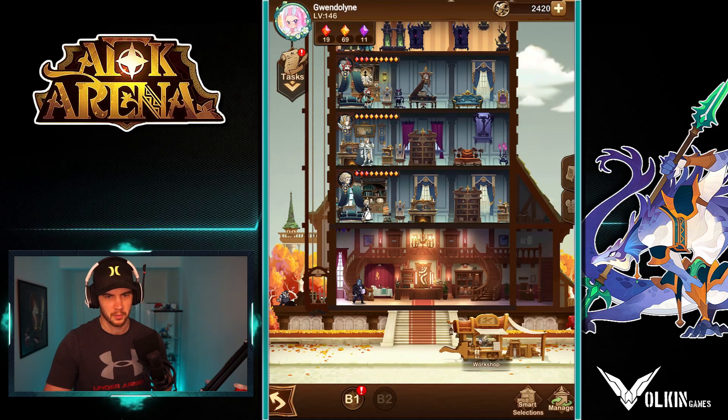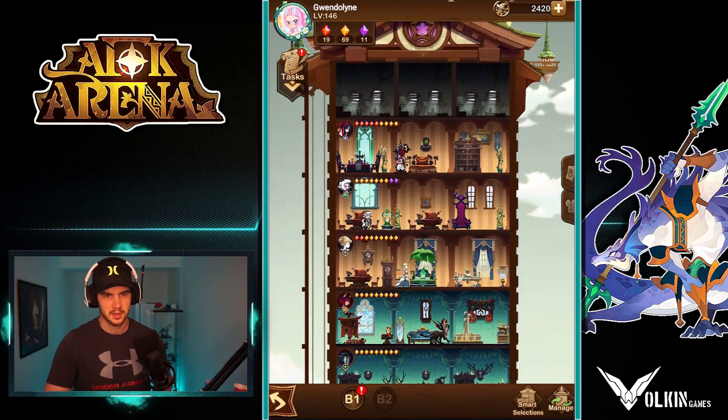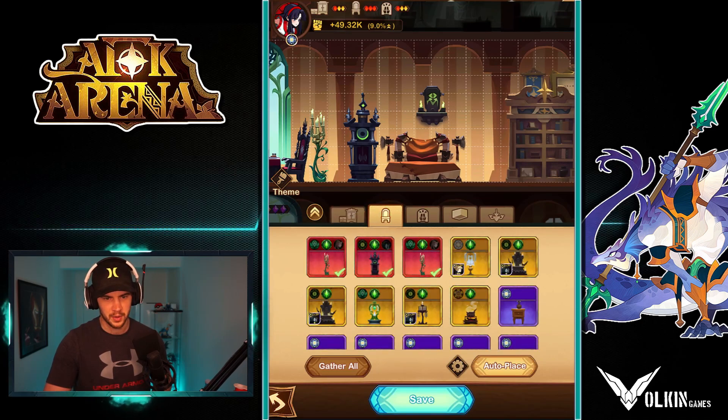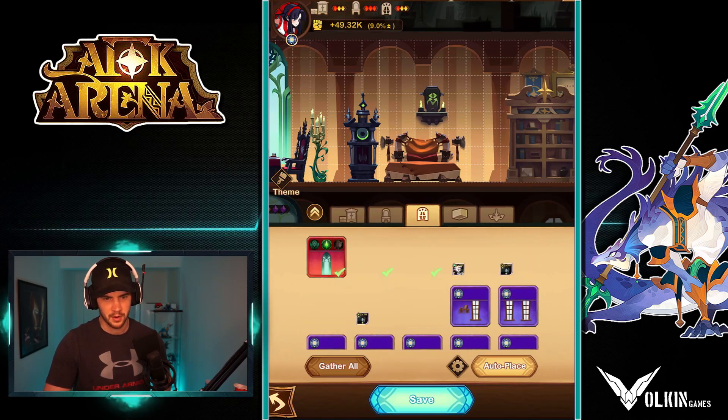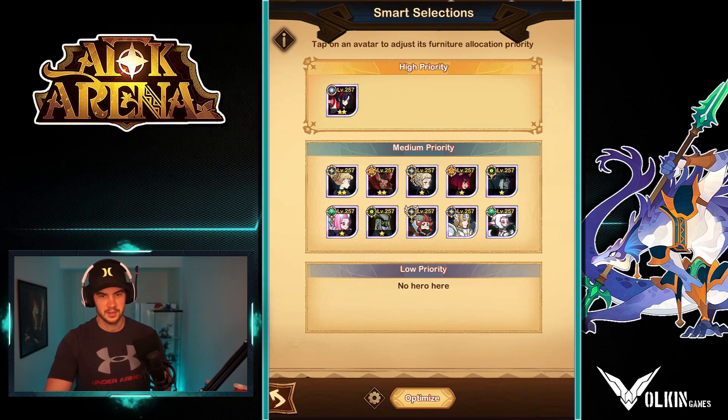If we go and look at Nakaruru, she's going to have other characters' ones because we added her in the higher priority. She's got a Pharrell piece, she's got Euron, Pharrell, Euron, and another Euron piece there. And she's got the Pharrell piece even though we do have a Pharrell ascended.